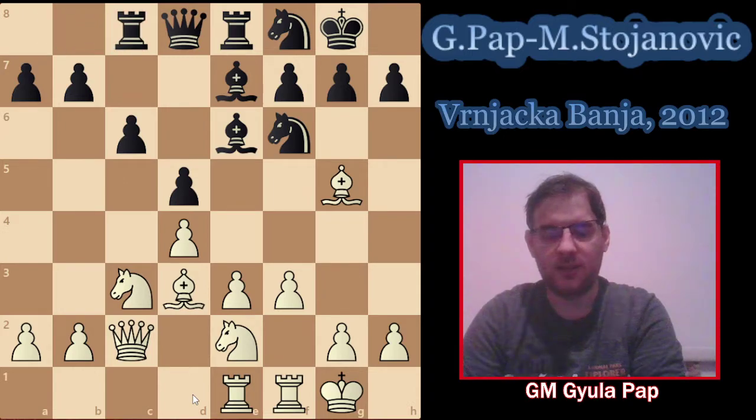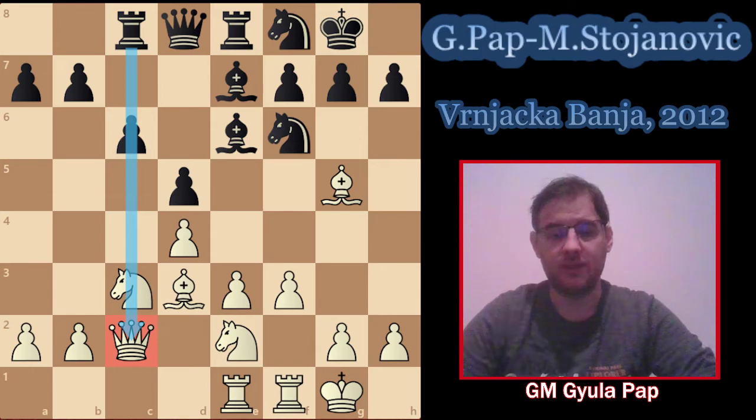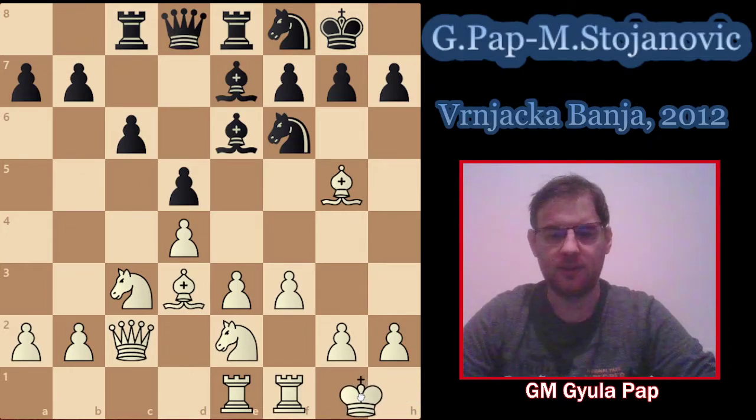My opponent went Rook c8, also pretty much the main move in the position, just bringing the rook into the game and putting it on the file of the white's queen. So when black is going to play c5, it will have some extra power. And here I played Kh1 - this is the last move of my preparation back then. The game was played 10 years ago.